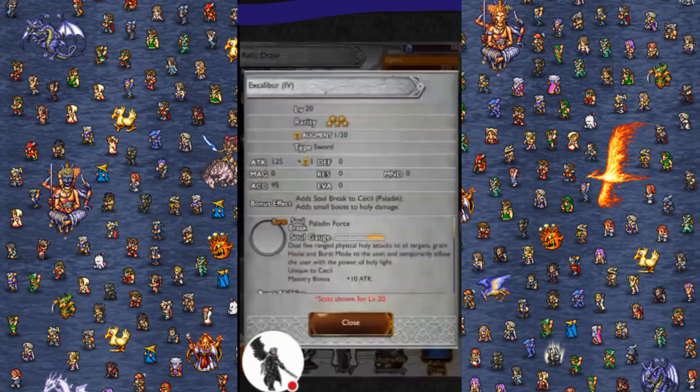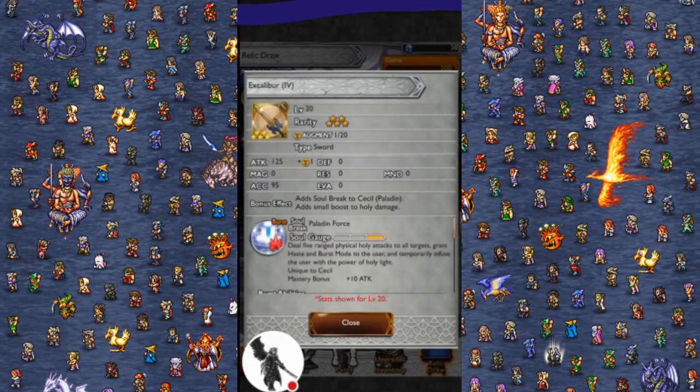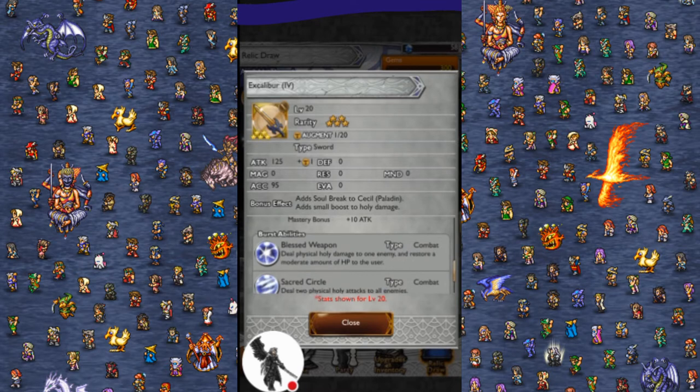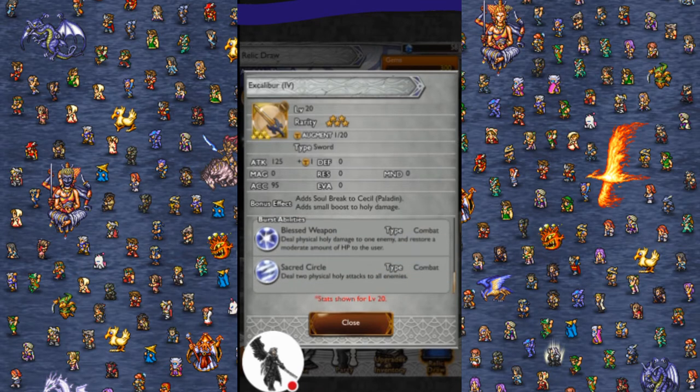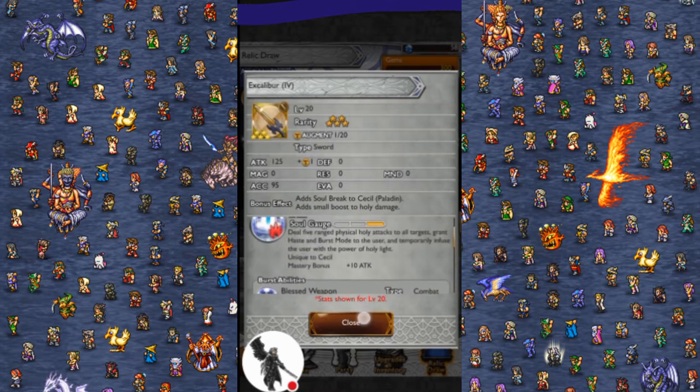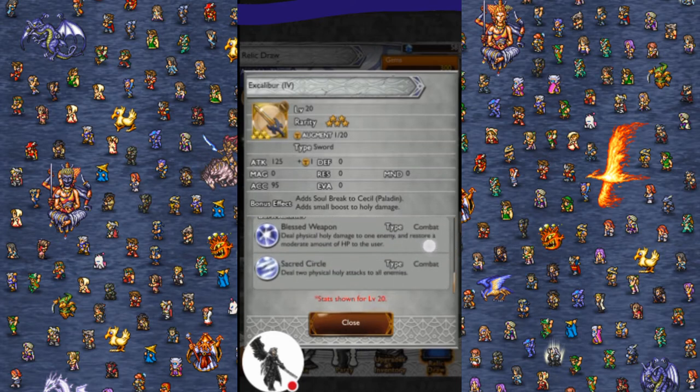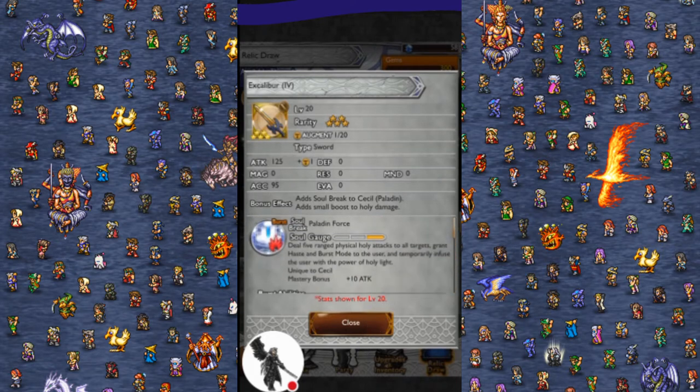We have Cecil's Excalibur, Paladin Force: five ranged physical holy attacks to all targets, hasten burst mode, attach holy physical holy damage to one enemy, restore a minor amount of HP to the user, and two physical holy attacks to all allies. So this is pretty much the king of holy soulbreaks, and this seems like the exact opposite of Garland's Burst — I think it's the same thing just for dark. So if you need a holy soulbreak, absolutely make an effort to get this; this seems really good.